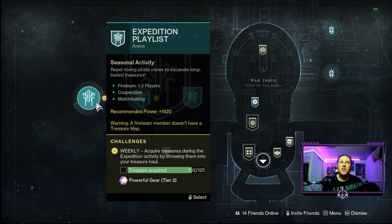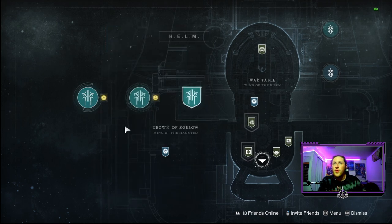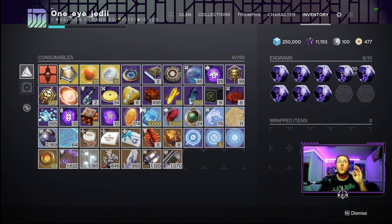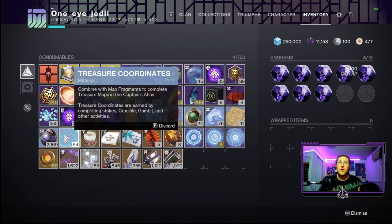In today's video we're talking about the Expedition playlist, a matchmaking seasonal activity where we use treasure maps — crafted via different currencies this season — to claim loot at the end. This week it's on Europa. We earn two different currencies: map fragments from the Ketchcrash activity by claiming the chest at the end, and treasure coordinates earned from completing strikes, Crucible, Gambit, and other activities.